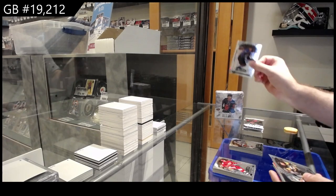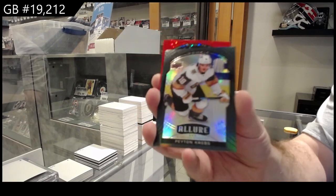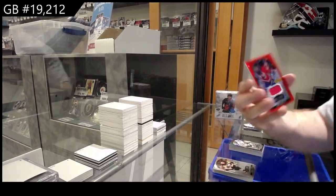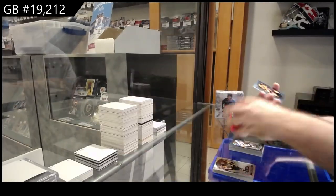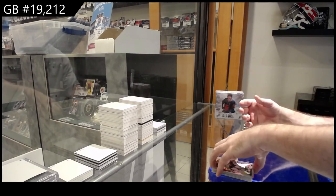Rookie of Bowen Byram for the Avs, black rainbow rookie of Crabs for Vegas, we've got a rookie jersey Belzeel, red rainbow rookie jersey for Montreal, Belzeel, short print of Angelo for Pittsburgh, and base.